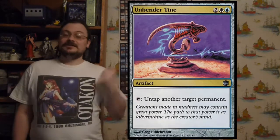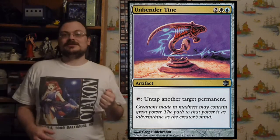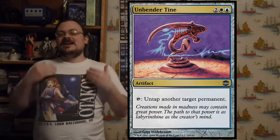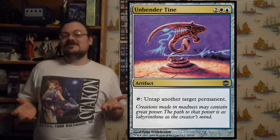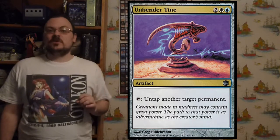Unbender Tine: tap it to untap another target permanent. It has a lot of good uses in artifact decks — a lot of things you want to untap for extra power, and since it's any permanent, there are many definite places for it.